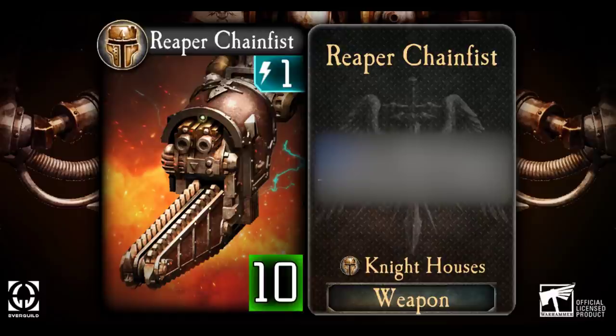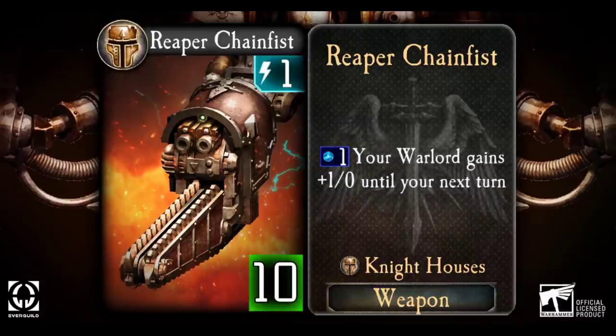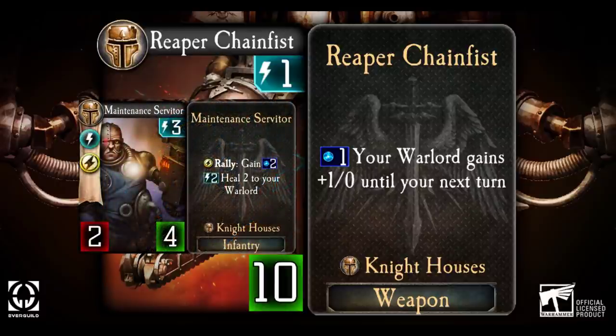So if weapons cannot attack, what point do they have? Well, weapons have abilities that support the Knight in battle, and you can even use these abilities immediately on the same turn the weapon is put in play, just as if it was a troop which had Fast or Flank. Weapon abilities use the new Plasma resource. In the case of the Reaper Chain Fist, you can spend 1 Plasma to give your Warlord +1 attack until your next turn. This allows you to do more damage during your own attacks and helps defend you by inflicting more damage on attackers during the enemy turn. This makes Reaper Chain Fist an excellent early game card, especially with its cost of just 1 energy to put into play. With 10 health, it should stay in play for enough turns to make its mark, especially if you have a Maintenance Servitor around to heal your Warlord.